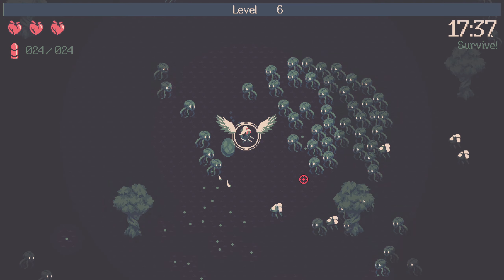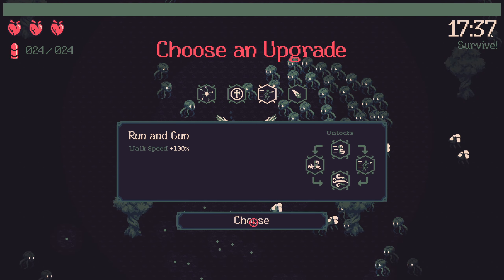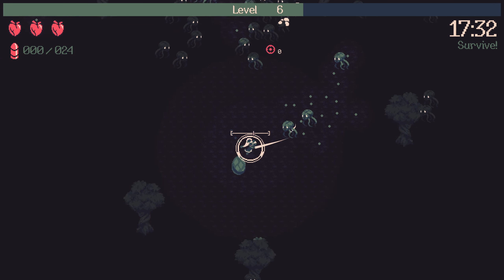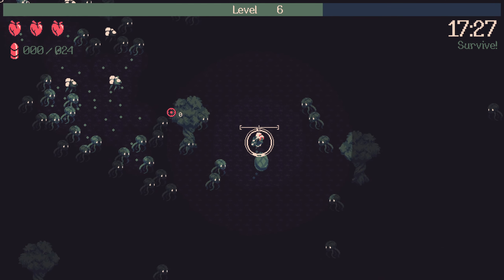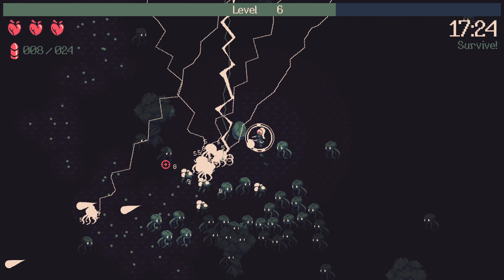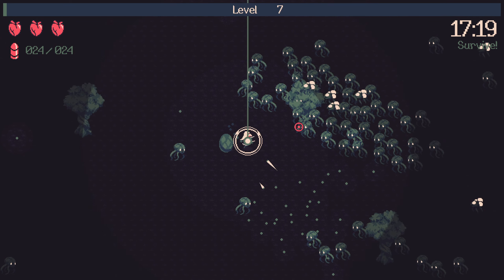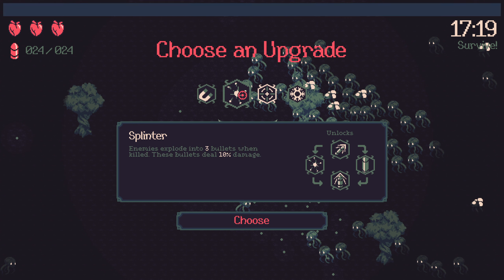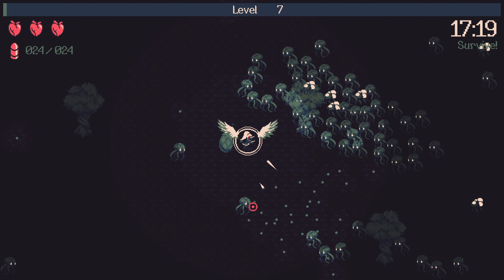Enemies explode into three bullets when killed, dealing 10 damage each - and there's Run and Gun! We'll take that first. Now we can move reasonably quickly while firing, which makes us safer and more efficient. We could take Frost Mage but I'm going to take Splinter for these crowds - enemies explode into three bullets when killed, those bullets deal 10 damage.